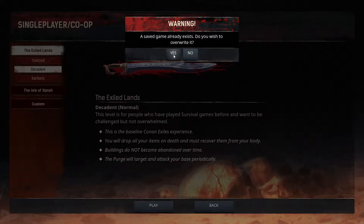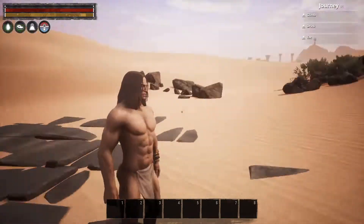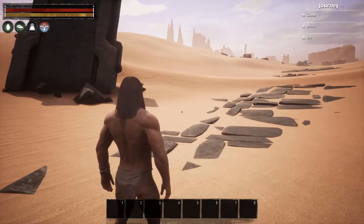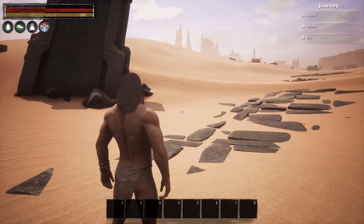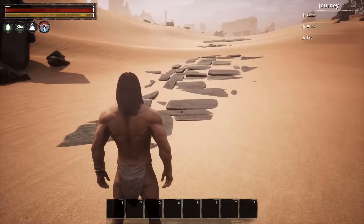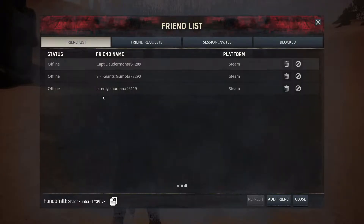I'm going to go ahead and overwrite my existing save game so that my buddy can join me and we can start out new. I'm in the game now — I didn't go through the character creation because you'll have fun making all kinds of crazy-looking people. From inside the game, you want to hit the escape button, go to your friends list, and find somebody who's actually online.